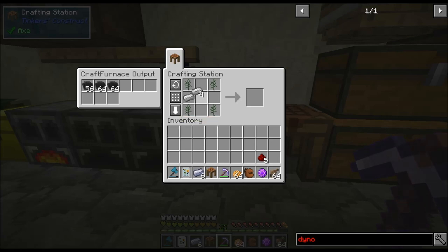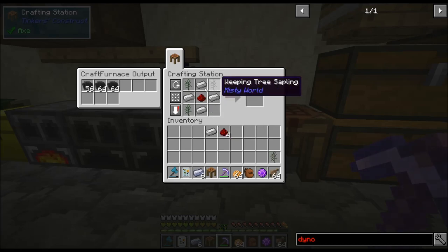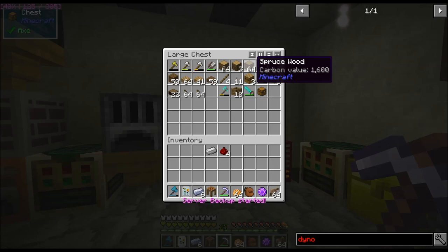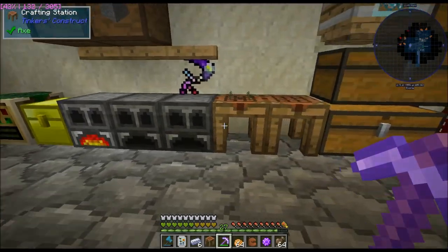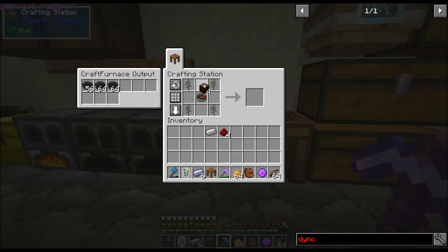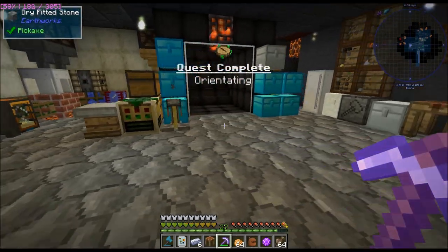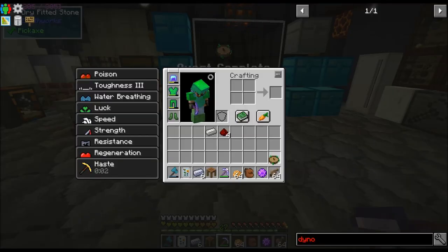We need four of these saplings from the Misty World. It did take me a little while to get these — they are pretty rare. You have to target the smallest branch. I had to cut down half a dozen trees before I got the four saplings.